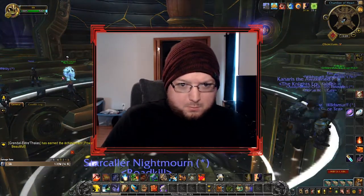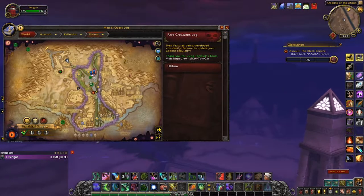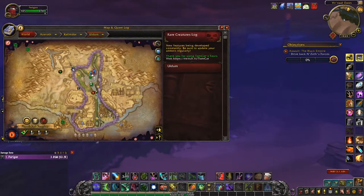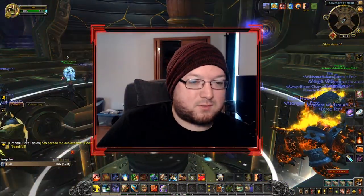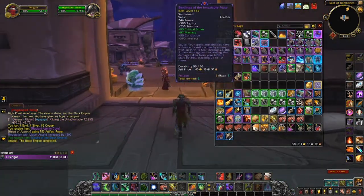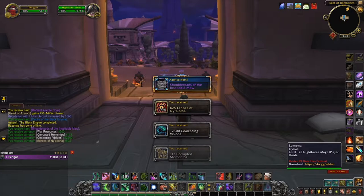First off, I'm going to assume that you've done the questline to get your cloak. Doing the questline will unlock your assaults, which you need to be doing every time they are up because they give you the currency called Coalescing Visions, which are needed to get into the horrific vision. Doing an Uldum assault will give you 12,500 Coalescing Visions; doing any other assault will give you 6,500. These assaults change twice a week, so make sure to check back often.